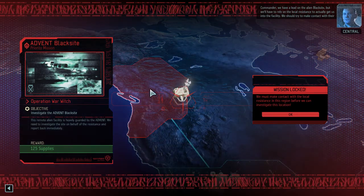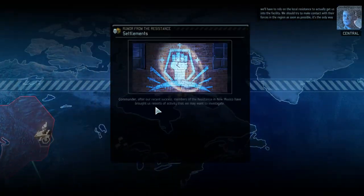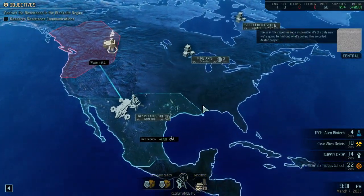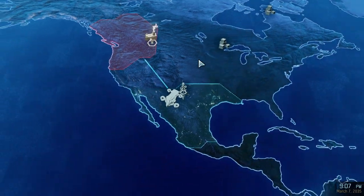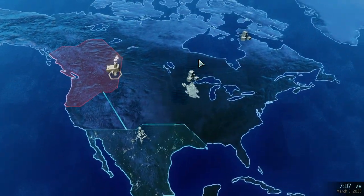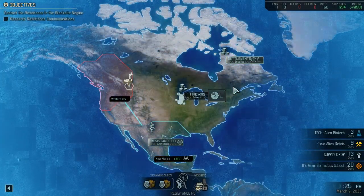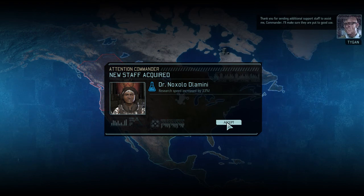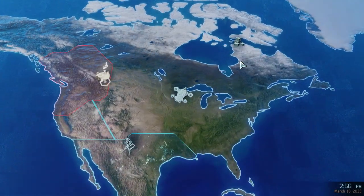Commander, we have a lead on the alien Blacksite. But we'll have to rely on the local resistance to actually get us into the facility — we should make contact with their forces in the region as soon as possible. It's the only way we're going to find out what's behind this so-called Avatar project. Okay, we're going to go back and finish off getting the scientists, and then we're going to see if we can pick up those supplies. Supplies are probably more beneficial specifically at the moment, but given we were already most of the way through this. Another one from the Longwall campaign — let's head across to the settlement.